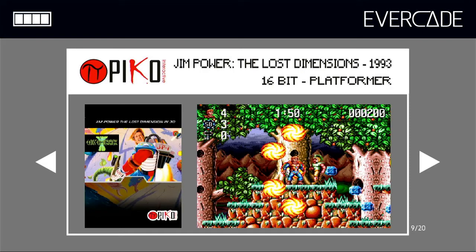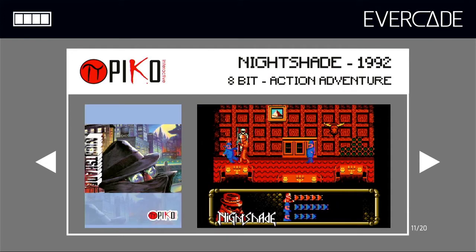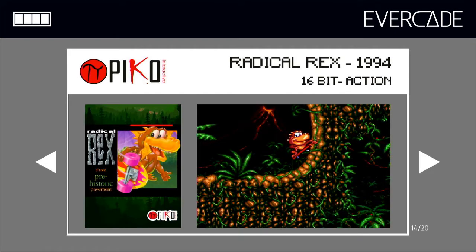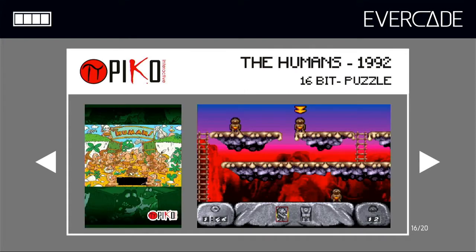Jim Power: The Lost Dimensions, 1993, a 16-bit platformer. Magic Girl, a 1993 16-bit shooter. Nightshade, a 1992 8-bit action-adventure. Power Pigs of the Dark Age, 1996, a 16-bit platformer. Power Punch 2, a 1992 8-bit sports title. Radical Rex, a 1994 16-bit action-adventure game. Switchblade, a 1989 16-bit platformer. The Humans, a 1992 16-bit puzzler.